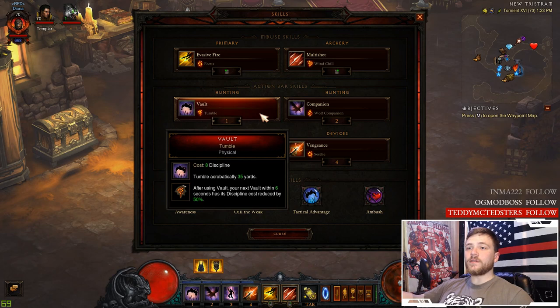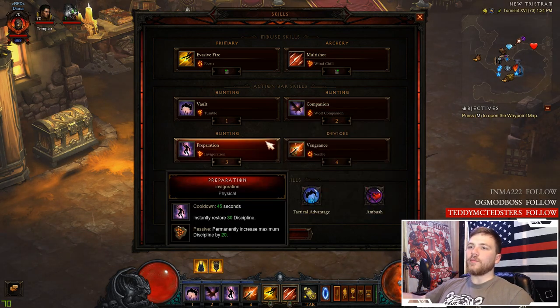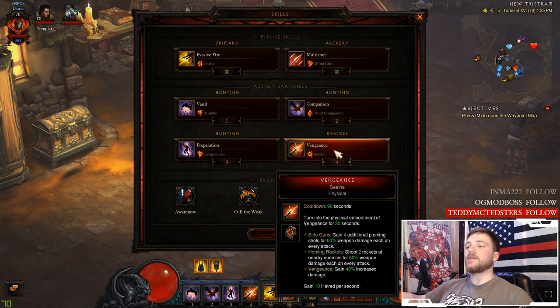The chill from Multi-Shot pairs with Cull of the Weak, which increases damage against slowed or chilled enemies by 20%. For Vault, I suggest the Tumble rune — your next vault within six seconds has its discipline cost reduced by 50%, letting you move all over the rift using very little discipline. The Wolf Companion gives a 10-second window of 15% increased damage. Preparation is extremely important — it restores discipline and permanently increases your maximum discipline by 20.